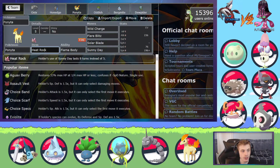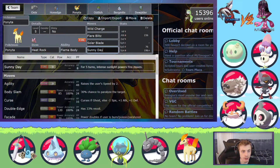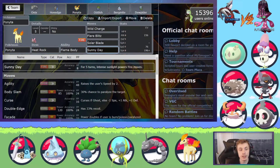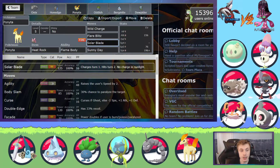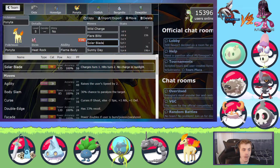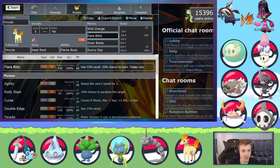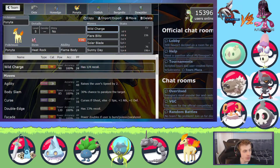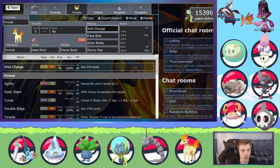We have Ponyta with Heat Rock. The Heat Rock is pretty good because if I set up Sunny Day, whatever comes in — whether it be Mudbray, which sort of counters Ponyta, or Krabby — Solar Blade is there. Ponyta with Solar Blade, I wish I was able to show it off but I don't think I was. We have Flare Blitz and Wild Charge. I don't remember why Wild Charge if I was running Solar Blade — I guess if I don't have Sunny Day up.